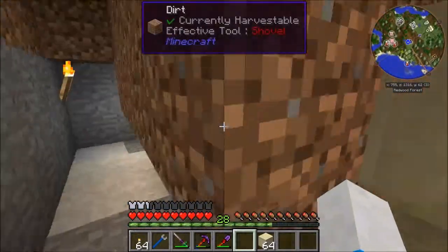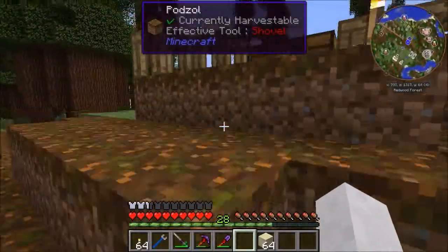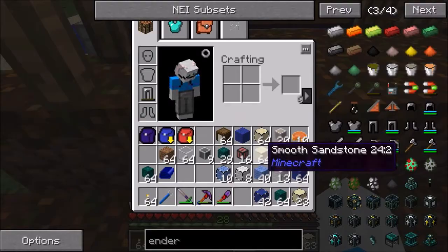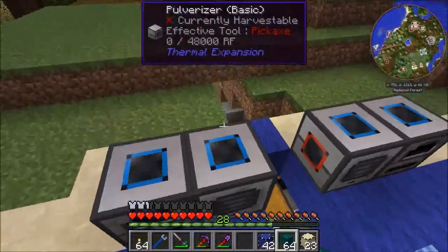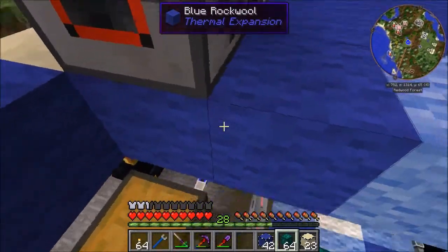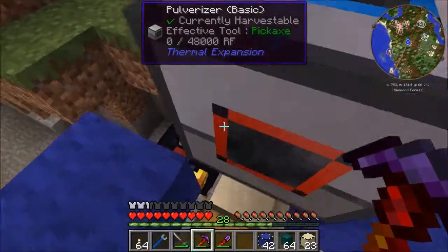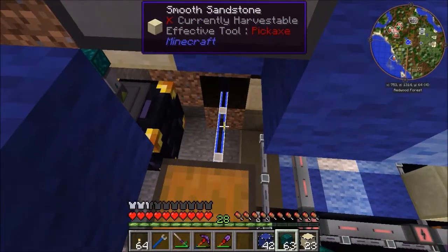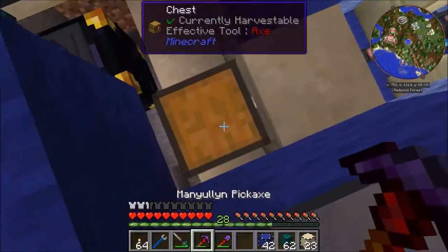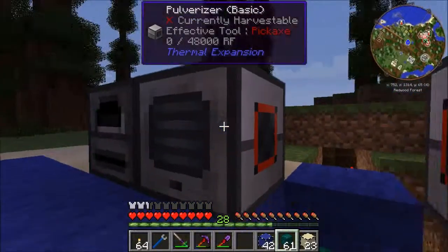So we're going to have our ender chest here. Now, this guy here is going to be the input for the pulverizers - which means we probably don't want him coming out there. Let's see - we're going to want these items here. This guy is going to be the input for the pulverizers.